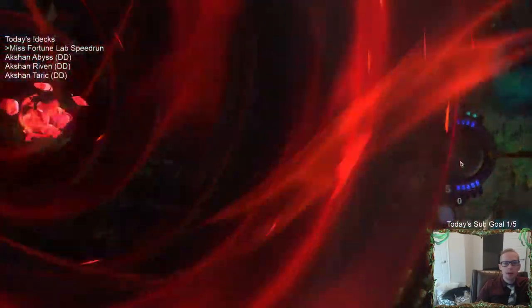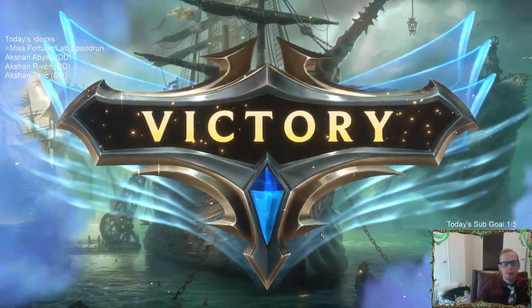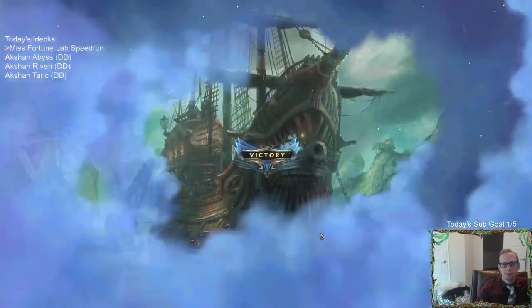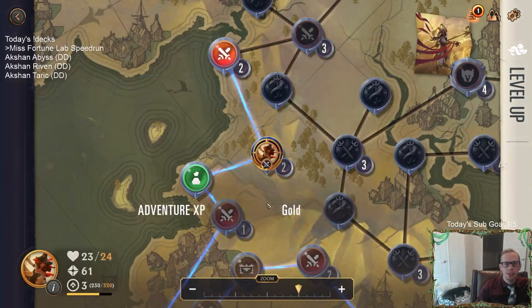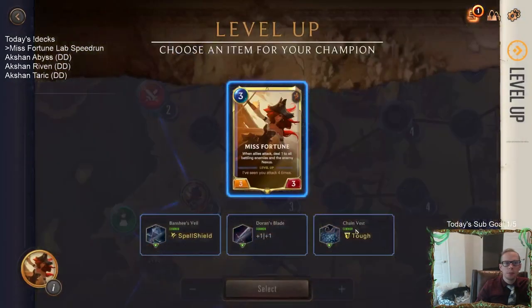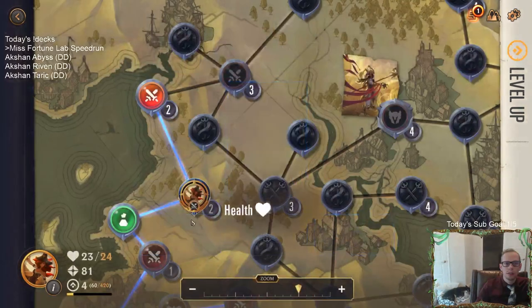I think we're at about 11 minutes right now. I don't know if I'm going to make it faster than the 47. We got a pretty bad secondary champion. Krusty Kodger with Challenger - yes, it's a 3-3 Challenger. We've reached level 4. Let's go with Tough over Spell Shield - the keyword already gives it plus one plus one, so giving stuff keywords is good.